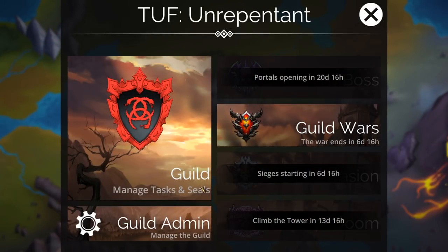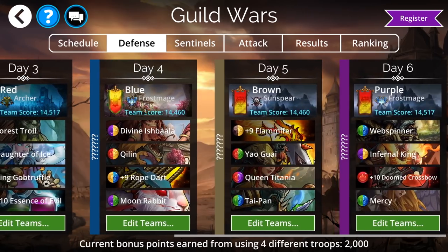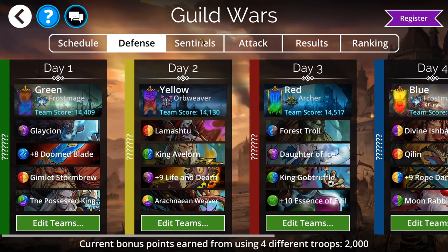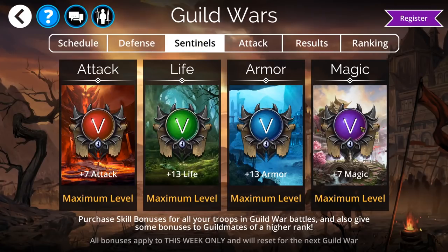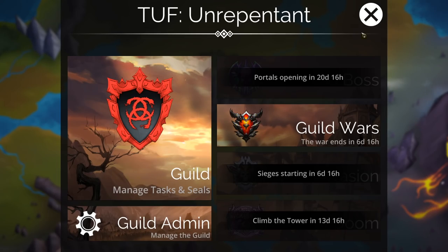This week is a Guild Wars week, which means you need to be spending all day today getting your defenses set up. Here are mine — feel free to take them if you choose. In the Sentinels, get them all leveled up — they help your guild. Be a good person. Here's the schedule, so get ready. I actually have Guild Wars videos for the first three colors of the week, so if you feel like learning how to use attack teams properly, I've got those. Hopefully I'll get the rest of the videos later in the week.